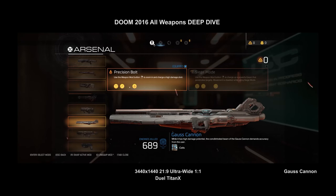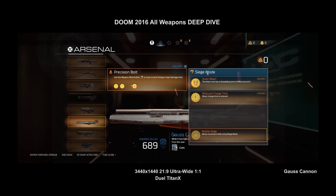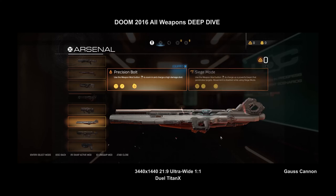Moving on to the gauss gun — I have mixed feelings about it, it kind of looks like a Star Destroyer from the side. Precision bolt I actually do use a lot — unlike the assault rifle scope, this one lets you one-shot headshot almost any demon in the game, and two-shot headshot the most powerful demons. Siege mode, once you get the mastery, essentially turns it into a mini BFG. Before mastery you can't move while using siege mode, so you're a sitting duck while charging — but once you get mastery and can move while using it, it's pretty cool.